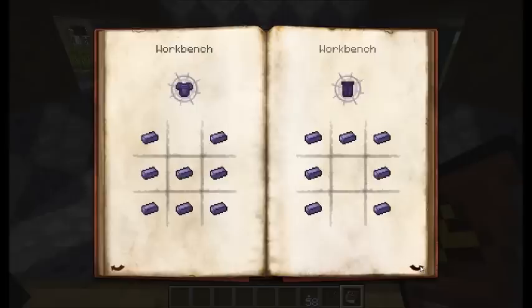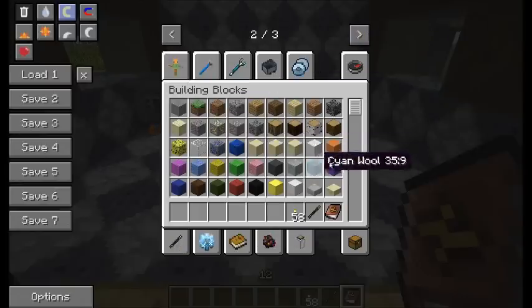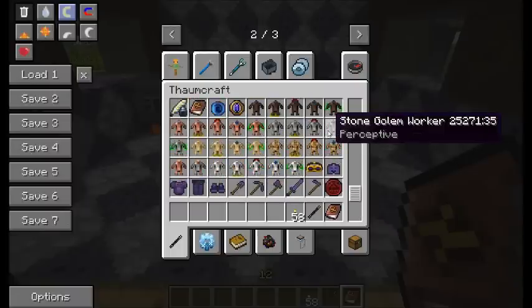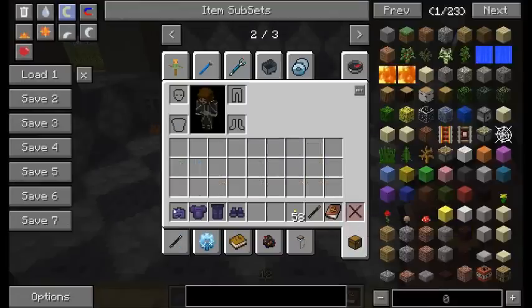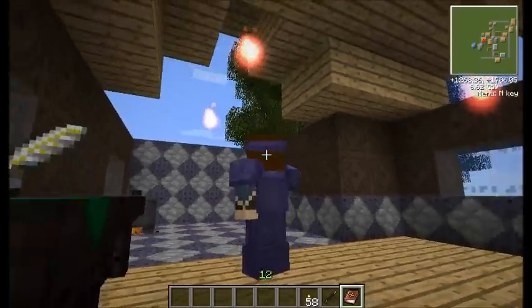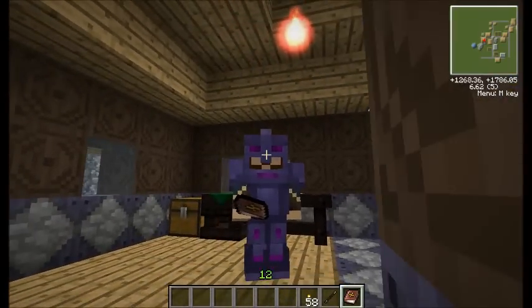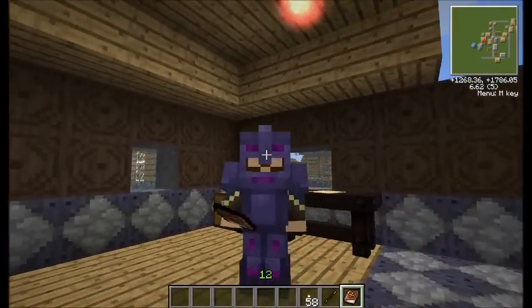You can also create a new set of armor which looks pretty interesting — let's go ahead and give you a look at that armor. And there you go: a giant purple suit with pink highlights, for those who aspire to be battle mages, I assume.